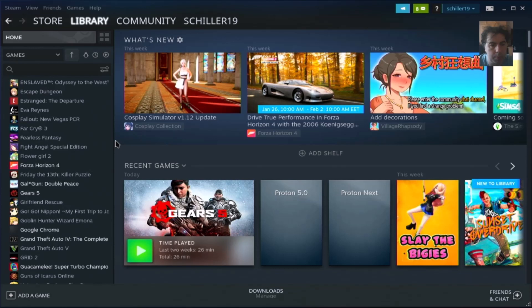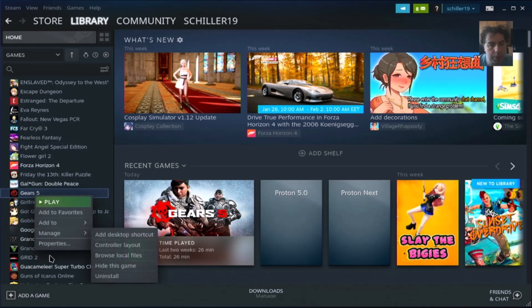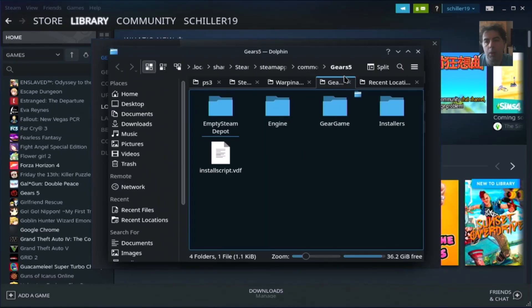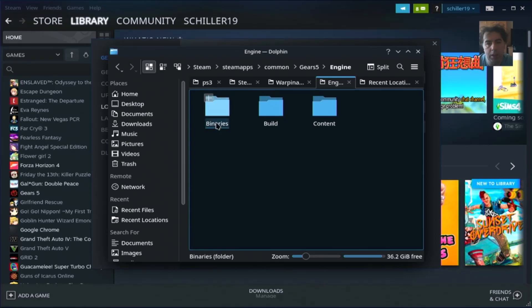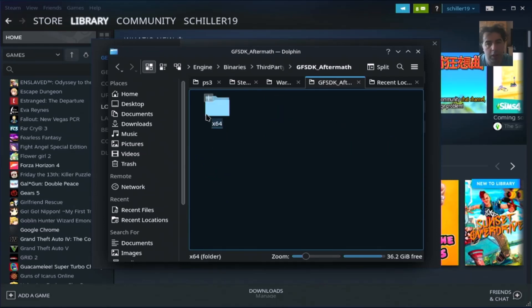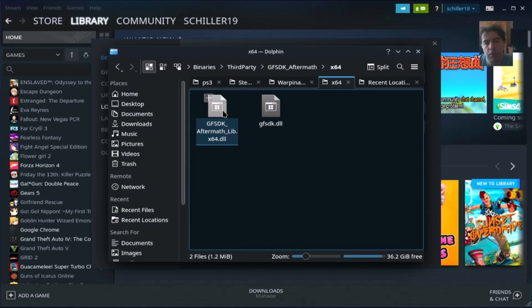From here you need to go — let's start Steam and show you how to get to the folder. You can right-click Properties, Local Files, and Browse, and the Dolphin file manager will open in the location you need. The DLL file is located in Engine, Binaries, ThirdParty, GFSDK_Aftermath. You will find one file there. You need to rename the existing file to gfsdk.dll and put the additional new DLL file there. If you don't trust the DLL provided on the internet, you can compose the DLL file yourself.